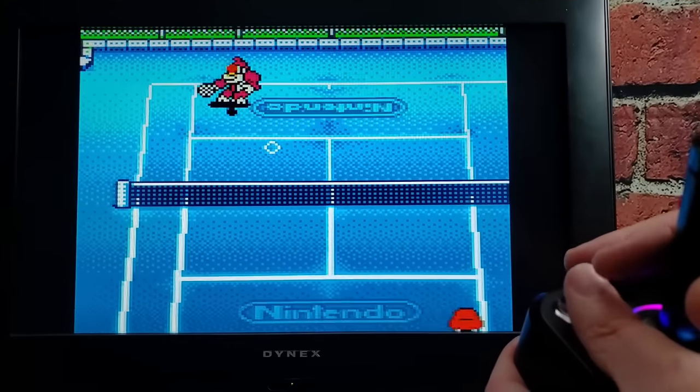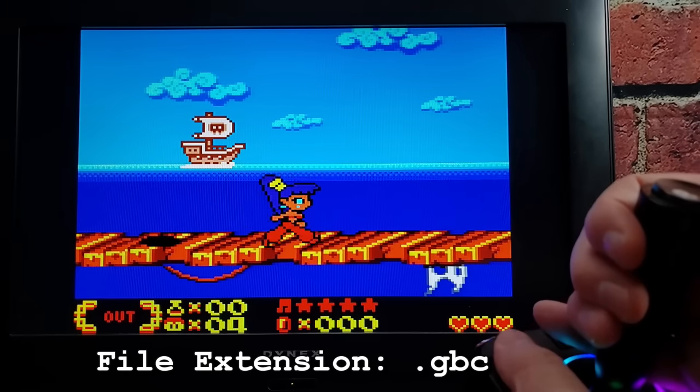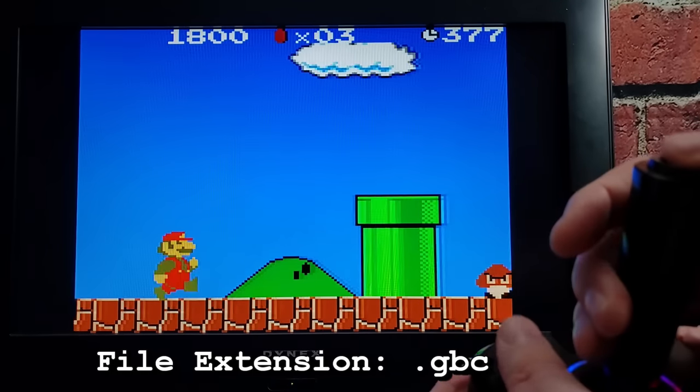Now let's talk about newly supported console platforms. We already had at least 10 supported systems at launch, including Atari consoles, NES, Genesis, Game Boy, and more. But with firmware 1.30, four more major platforms are now supported. First up is the Game Boy Color — I think that was actually already supported in 1.20, the launch firmware, though we didn't talk about it last time. You can play your Game Boy Color games using the file extension .gbc and they work great.